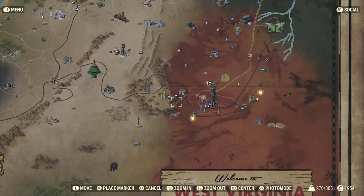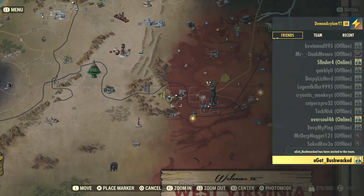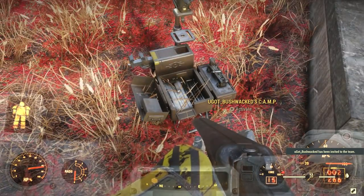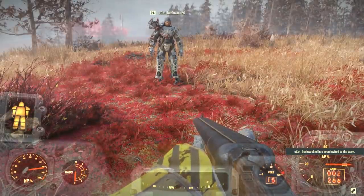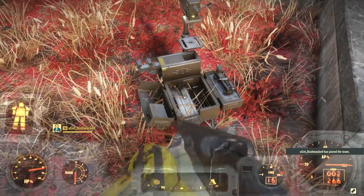What's up guys, Demon Asylum here with another Fallout 76 video in which I'll be showing you all a duplication glitch. This is working as of the recent patch that came out on December 4th and with the game on patch version 1.0.2.0, which you can see in the bottom left hand corner of your game if you go into your settings.